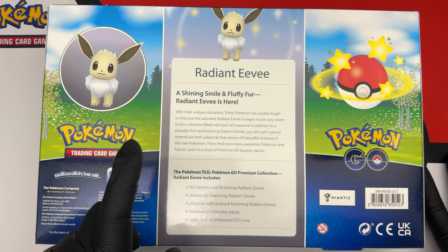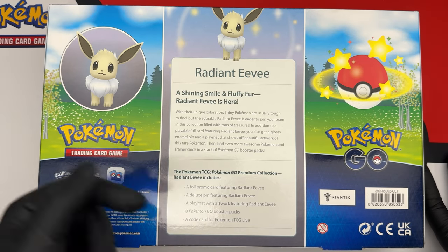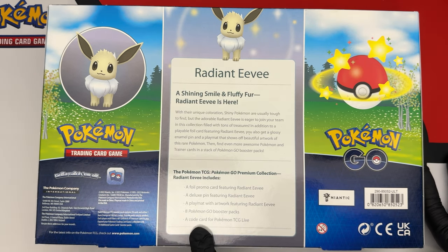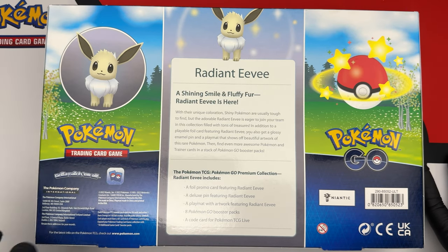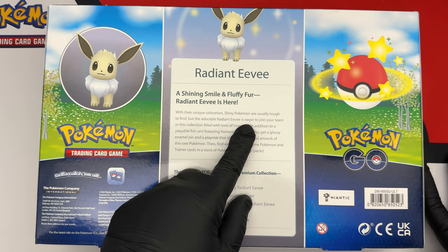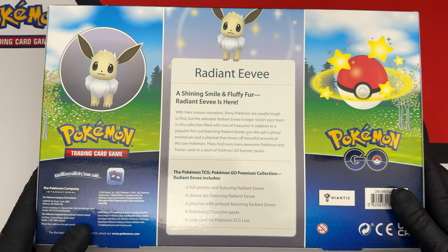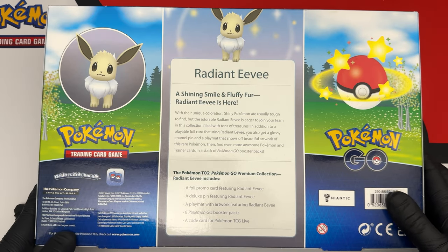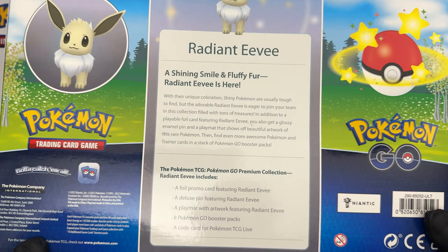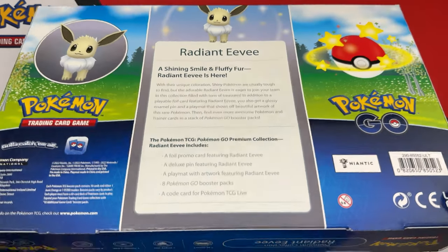Reading the box: 'Pokemon GO Radiant Eevee — a shining smile and fluffy fur.' The Pokemon TCG Pokemon GO premium collection includes a foil promo, a deluxe pin, a playmat that is hidden, eight Pokemon GO booster packs, and a code for Pokemon TCG Live. Notably, the box refers to them as shiny Pokemon in the description, but in the cards they call them Radiant.